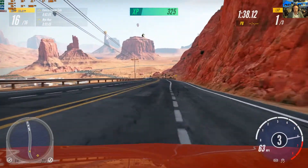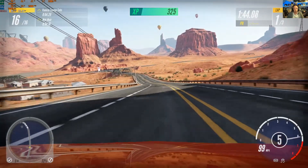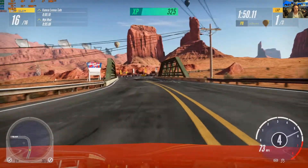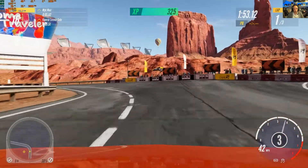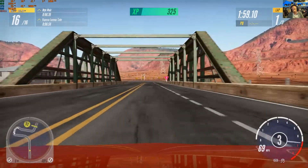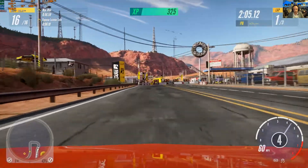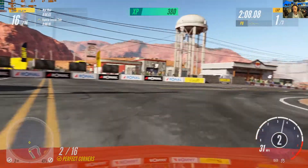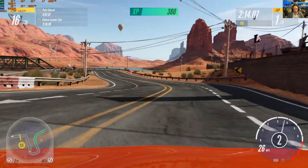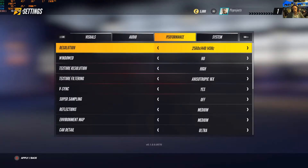I've got a Ryzen 5 1600X processor — it's not state-of-the-art or anything. With the default settings the game chose, it's running at around 98 to 100 frames per second. I started at the start of the race with a full track and lots of cars, and there was no frame rate variation with all those cars on track. It's perfectly smooth — no judder, no stuttering, nothing.